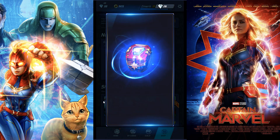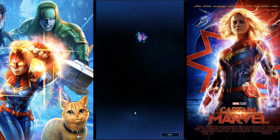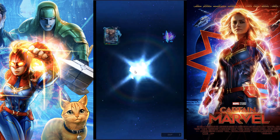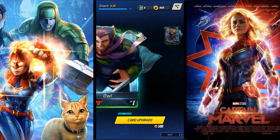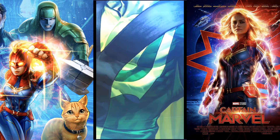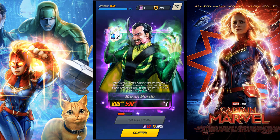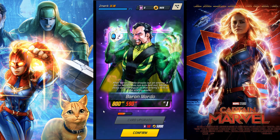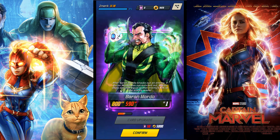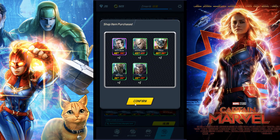First pack — boom, we get a rare right off the bat. Let's see what we get: Absorbing Man, Nick Fury — obviously none of these are going to be Captain Marvel since they're all rares and epics. I get Mordo. I don't think I had him before — that's my first time getting him. Very cool. At least I have a card I didn't currently have.